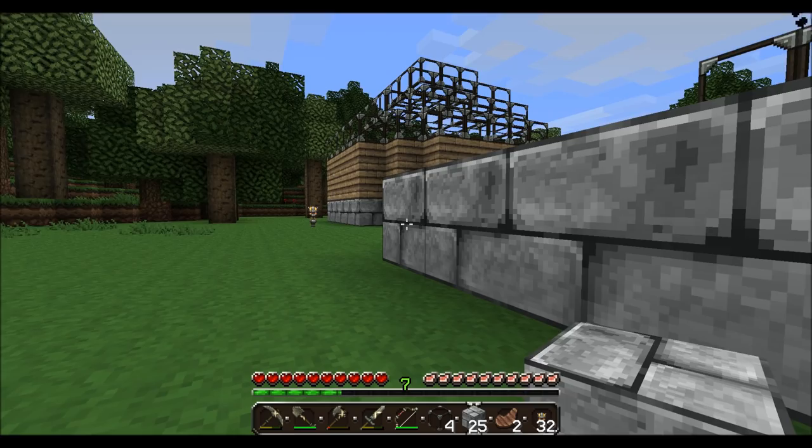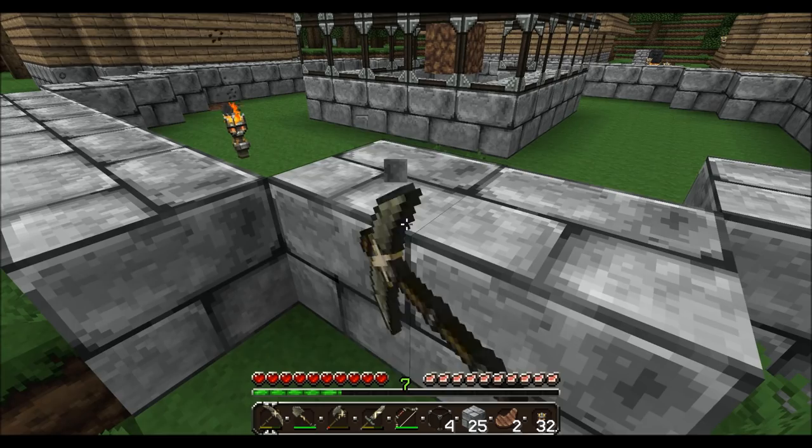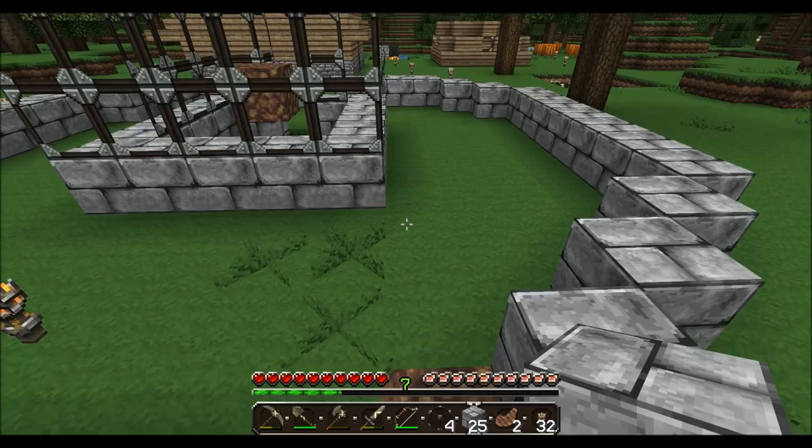Again, we can get rid of that two-block nonsense. Oh, that's starting to look like a tower! And just because this is going to be a major structure of mine, I'll go ahead and put two layers of stone brick up.